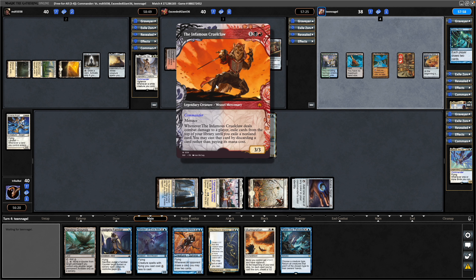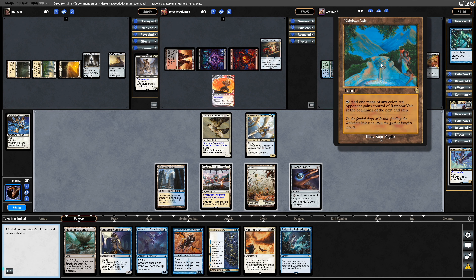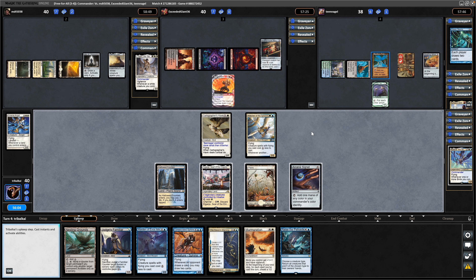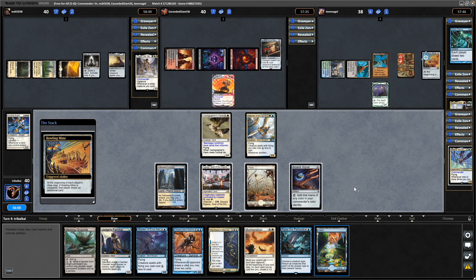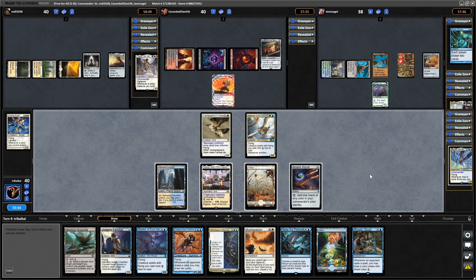We do know that this guy has Eldrazi Titans in his list now, which he might not have wanted to show us — players might have had spot removal or drawn into spot removal for this. A Bloom Tender. Seeing a Rainbow Veil which isn't a land I've seen before — can hand that over to another opponent when you tap it for a mana of any colour. So here we see another land and a Rhystic Study, don't think we're going to be keeping hold of that somehow.